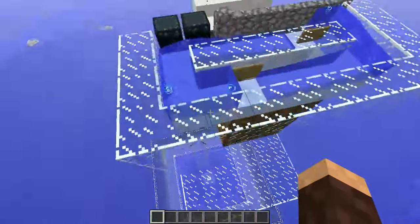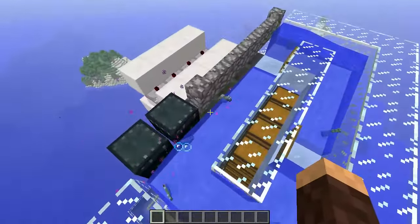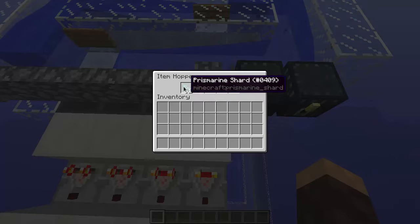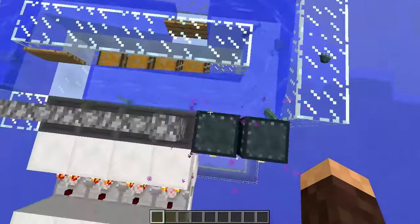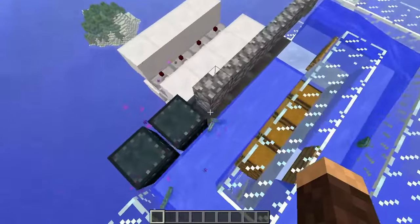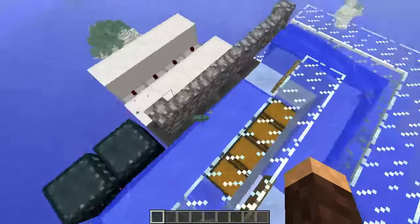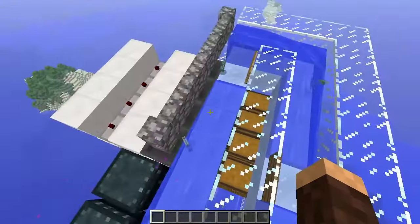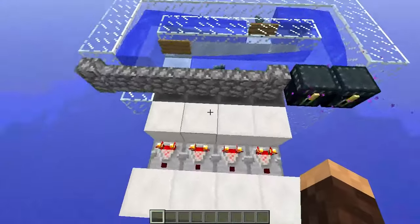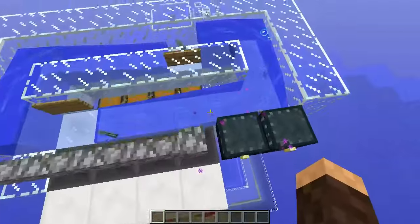The items come up the elevator and land in the water stream, going past the sorting system. If the sorting system is overloaded, items will just go past and come round again to hopefully be picked up. Here you can see it's at maximum — it can't actually pick up all the prismarine being generated by the farm below. We can add extra prismarine sorting systems to pull more prismarine out of the stream. In fact, for a guardian farm you probably want to make all four banks prismarine shard storage and add other banks around it.